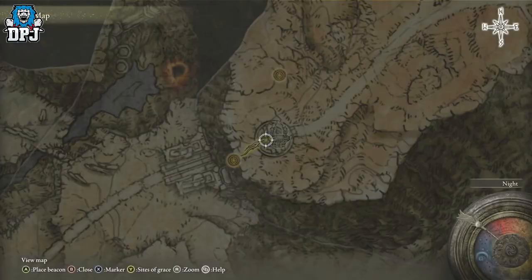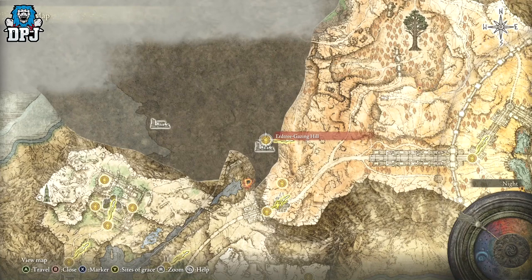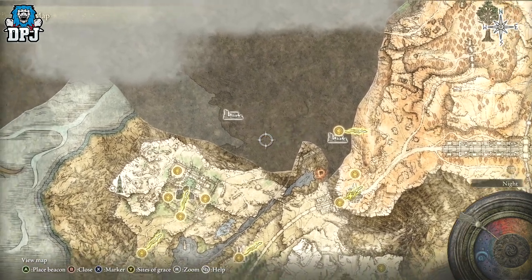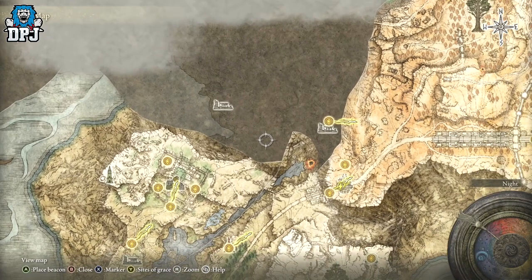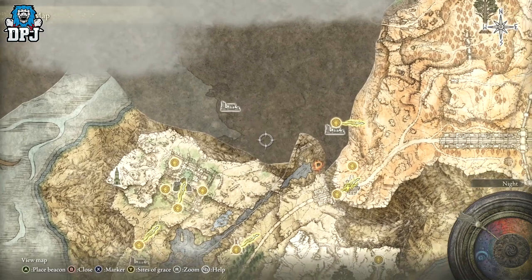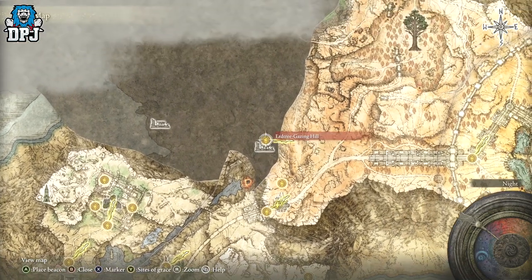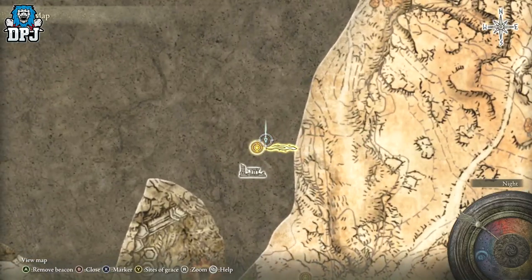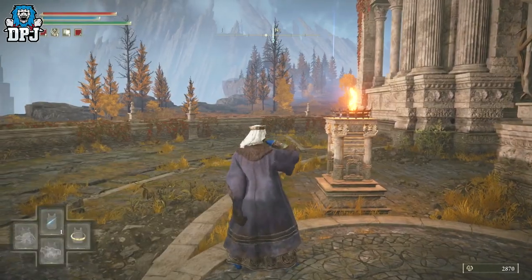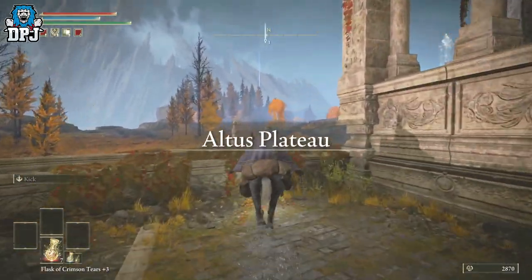From here, we need to make our way over to a specific spot. We're going to go there first because we want to come down this way. I'm just going to mark that on the map so I don't end up getting lost. Pull out your mount and head this way, towards that blue marker.